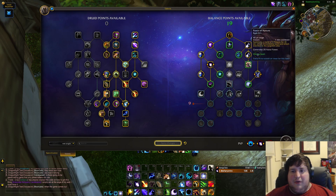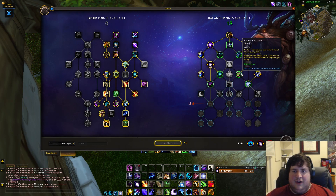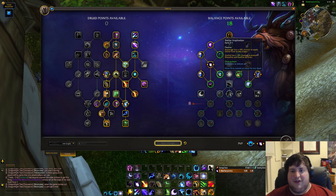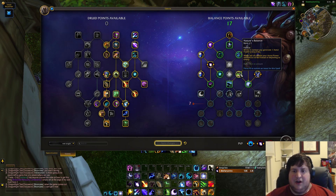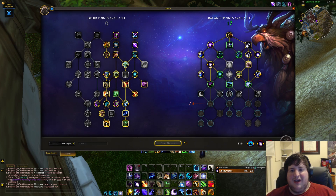Force of Nature — trees — is really good for keys, really important for tank utility. Then we have Nature's Balance, which is pretty decent. The choice is between Stellar Inspiration, which is a pure single target node giving procs of Stellar Flare, and Nature's Balance, which keeps you at 50 astral power and generates some out of combat. I'm generally a Nature's Balance person — Stellar Inspiration could be decent if they tuned it better on single target, but in M+ it's definitely not going to have a lot of value.